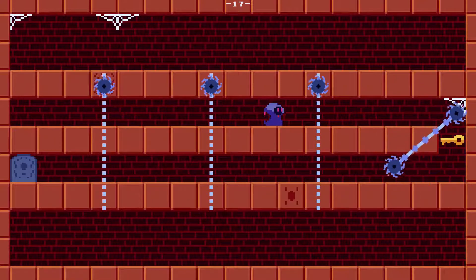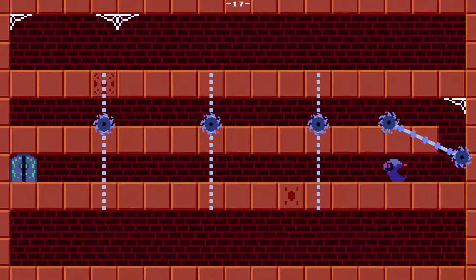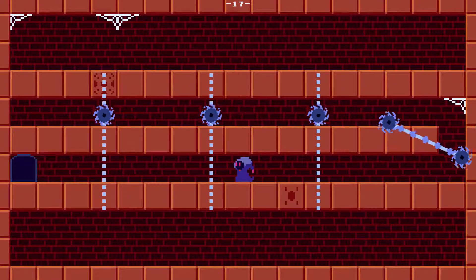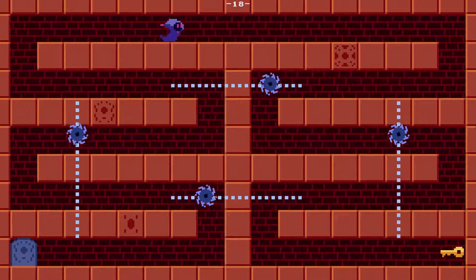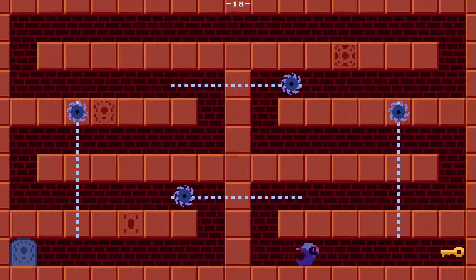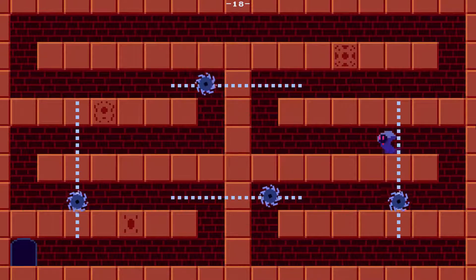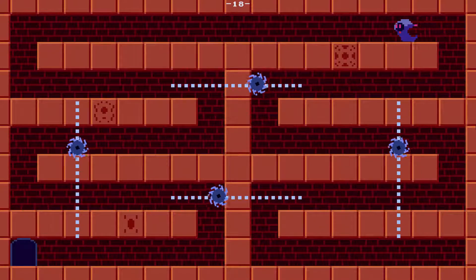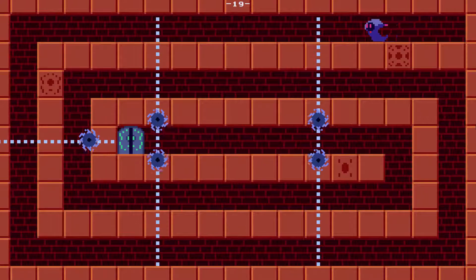Come on — ouch, okay, that was bad. Got it. Careful — wait for it, and done. Level 18. So first I have to go here, get the key, and then — careful. And we're on the way to the door. Awesome, nice. Level 19, I got the key already.